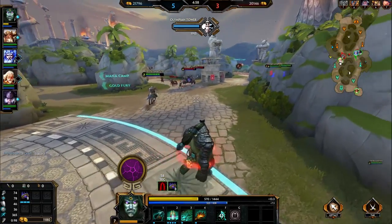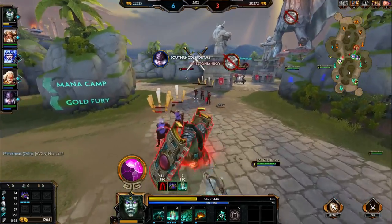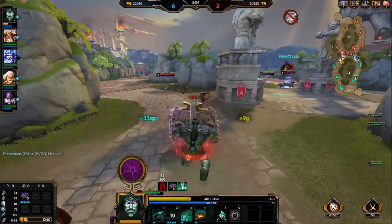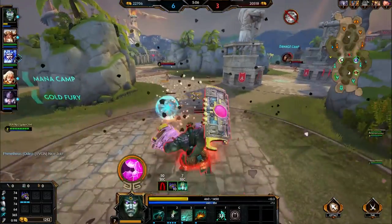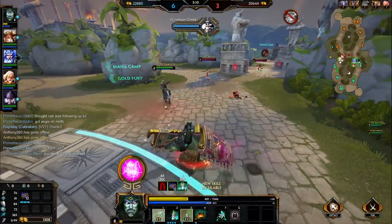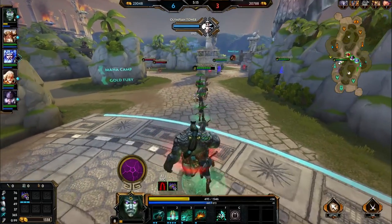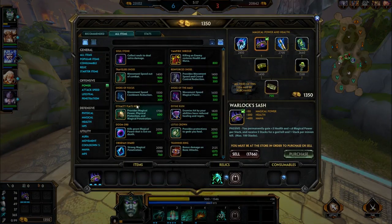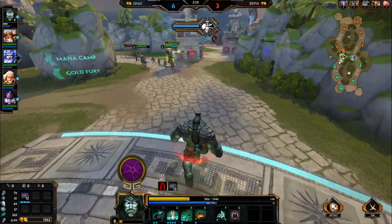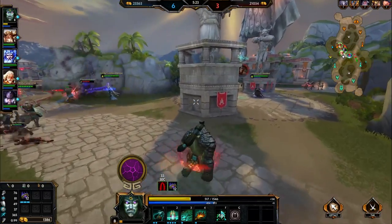His first ability is called Seismic Crush. Basically, Kabracken becomes enraged - he increases his movement speed and gains 70% increased attack speed. He also does not suffer from the basic attack penalty, which means he can continually throw his basic attacks out without slowing down. Sometimes you'll see a Kabracken miss his number one and he'll still keep moving as fast - that is why.